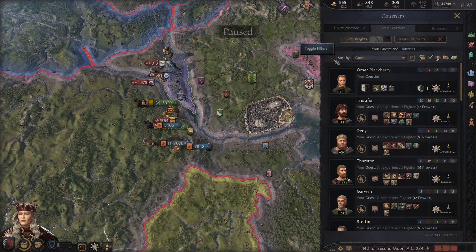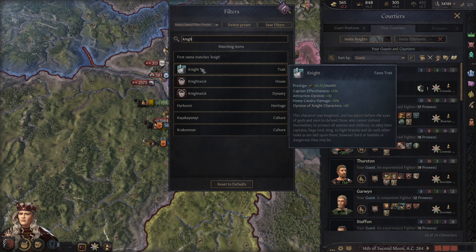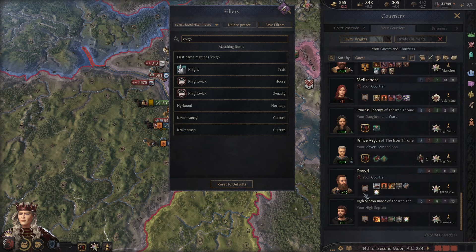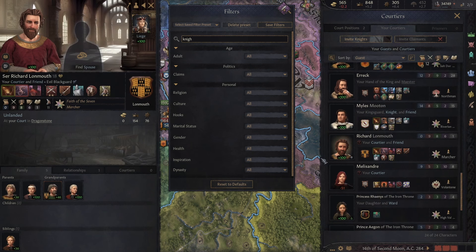If I go to my courtiers here I can filter by the knight trait. Now, can only a knight be a Kingsguard? Let's test that. I think that would make sense. So you're the hand of the king, you're my courtier, I need someone who's male. Are you able to become a Kingsguard? No, because you're a septon. Right, that makes sense. Oh, I can invite Richard Lonemouth to be in my Kingsguard as well.